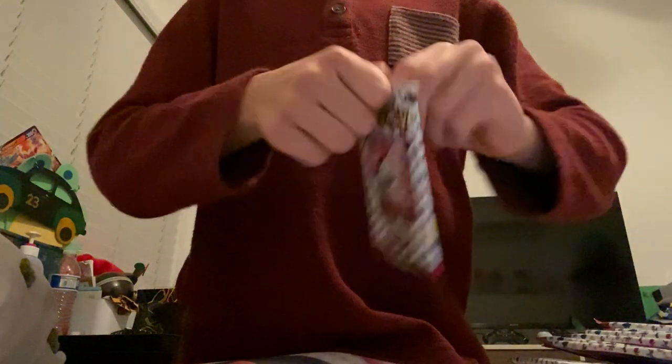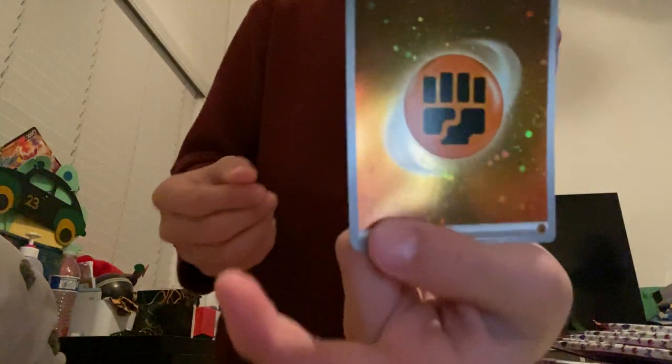Pack number two — hope for something good, these usually have really good packs. Gastly, Parasect, Voltorb, Krabby, Snorlax, Sandslash, Haunter, Daisy's Help, Bellsprout, and a Flareon. That one wasn't too good. Oh, another shiny energy! I have two shiny energies.